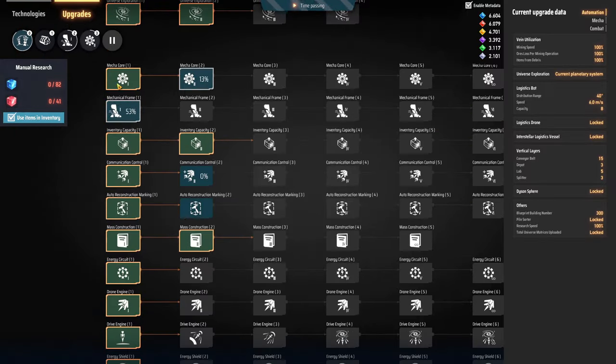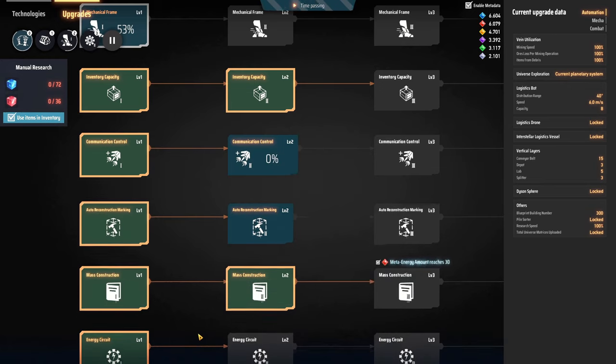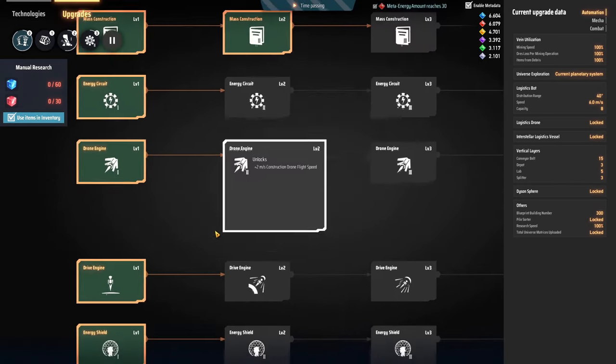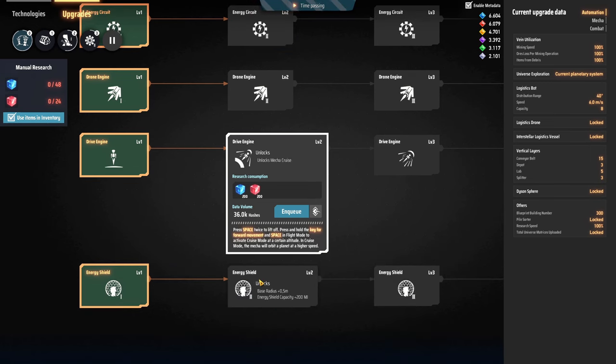Something else to focus on is the communication control — it's really cheap and gives you some extra drones. Of course mass construction in order to make use of blueprints, and the drone engine to make all your drones a lot faster. At some point before you leave the planet you're also going to need the drive engine, but this is really cheap so you can do it at the last moment.